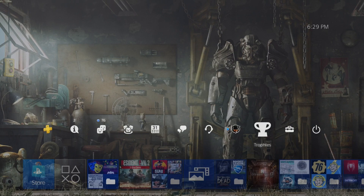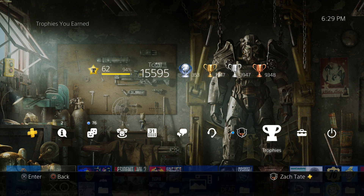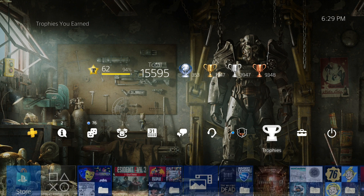Anyway, like I said, very, very quick and easy Platinum Trophy — one out of ten in difficulty, can be done in under 15 minutes. Level 62, 94%, 15,595 total trophies. 353 Platinums, 1,947 golds, 3,947 silvers, and 9,348 bronzes.